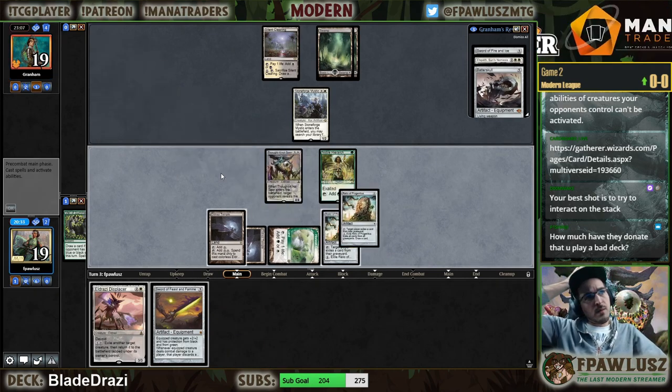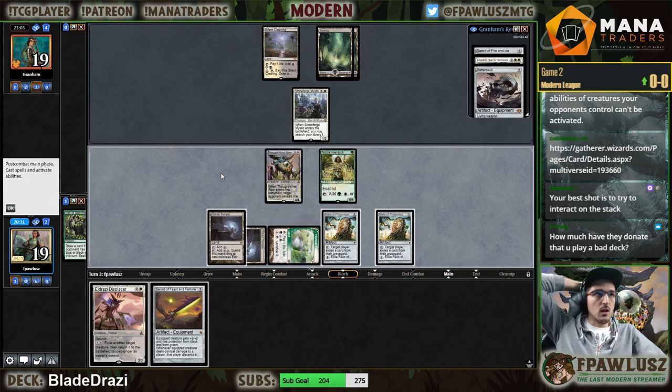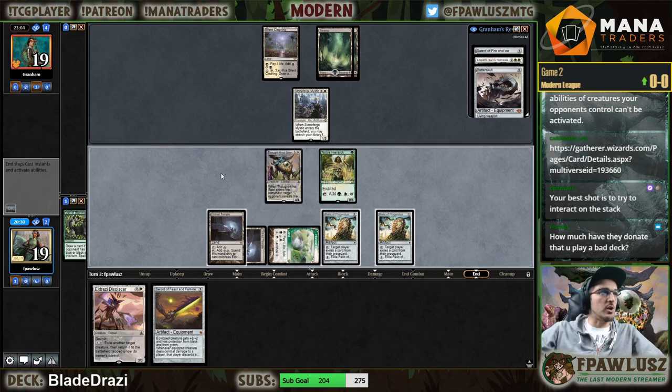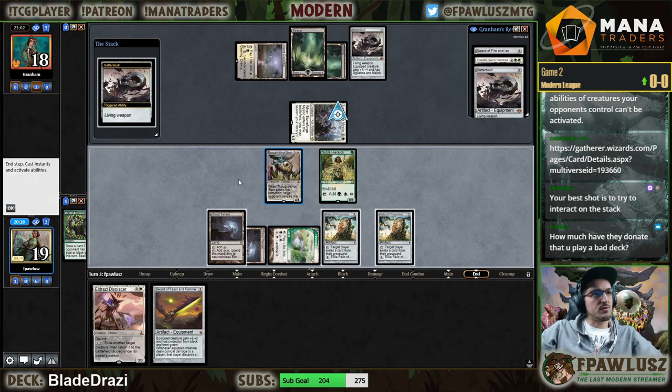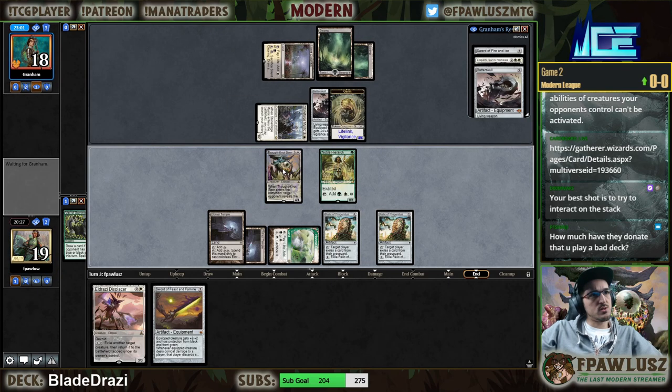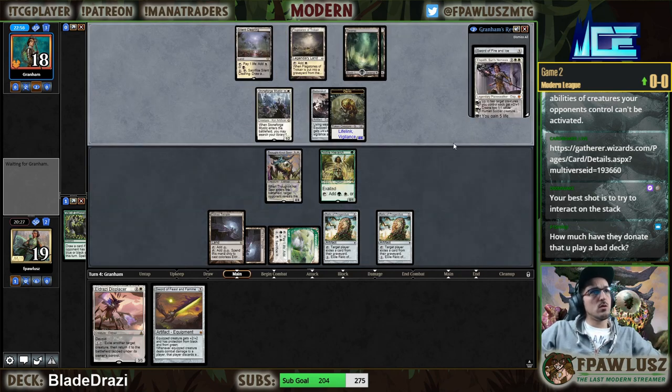Blight Beetle is fine. I should have attacked because my opponent's not gonna block and I'm not gonna block the Batterskull, so I should have definitely attacked. That was my bad — the Noble Hierarch exalted trigger would have helped me out there.